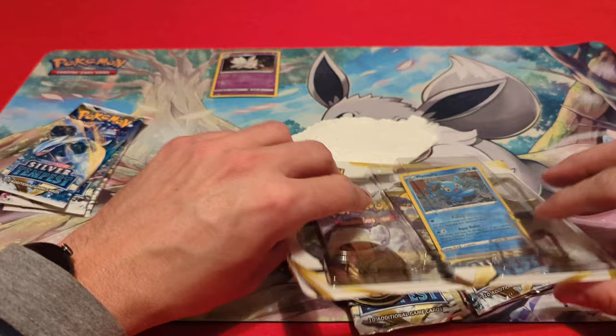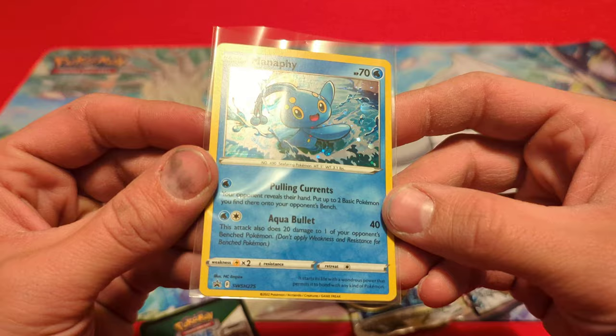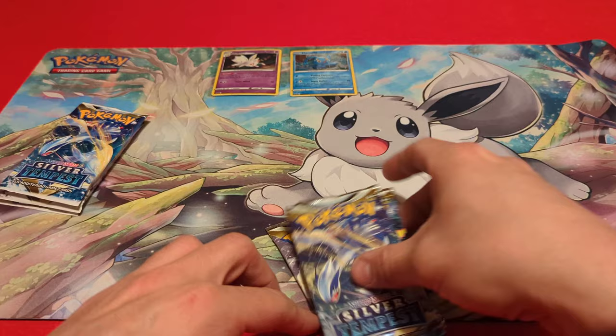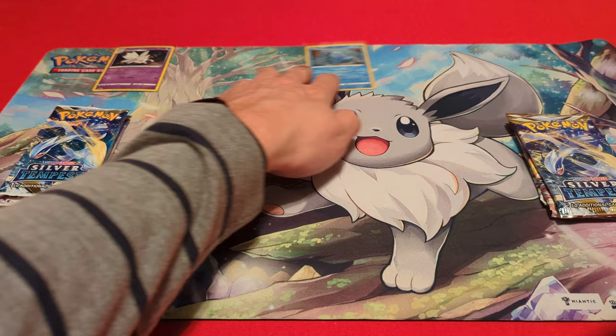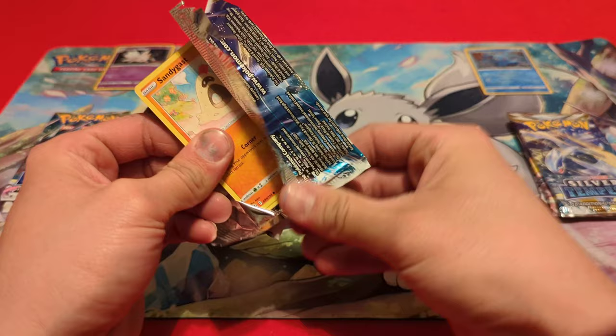Same as the other one — toss that out of the way and sleeve up our Manaphy promo. That is a pretty nice looking card, just like the Togetic. We'll give out that code later as well. It's the same Pikachu coin and the same three packs. We'll set them on each side and see which blister performs better — Togetic box over here and Manaphy box over there.